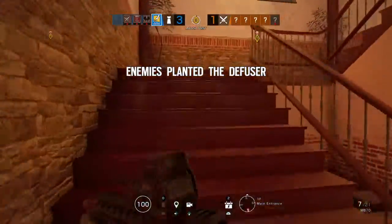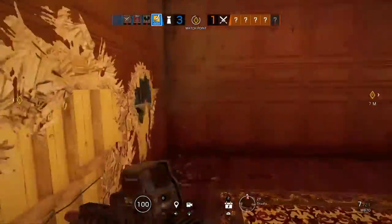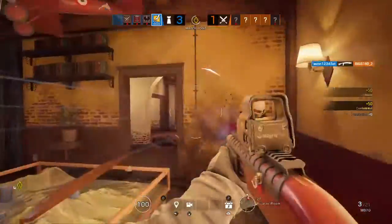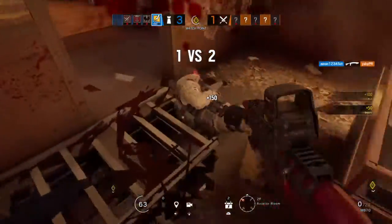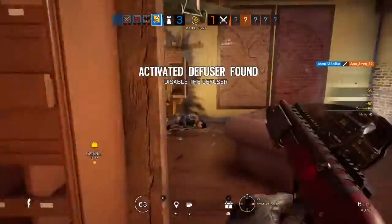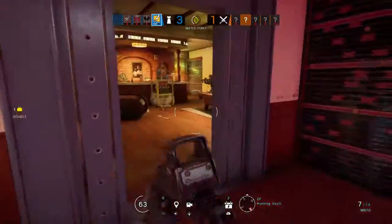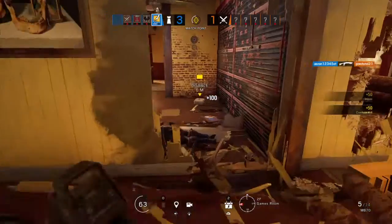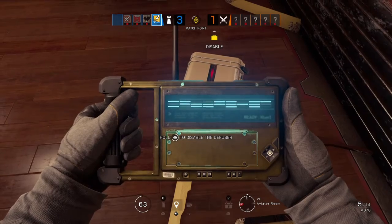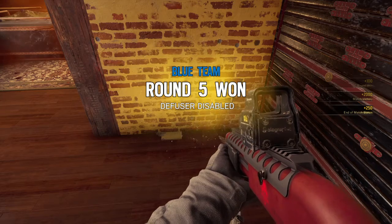A4 has placed a diffuser near a bomb. Destroy it. Diffuser located, disable it. Disable the bomb diffuser. Good work. Mission successful.